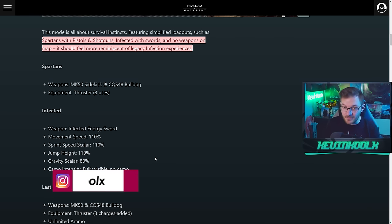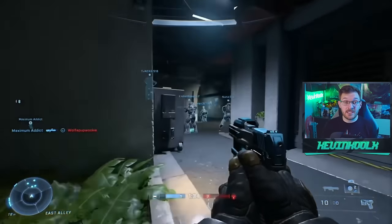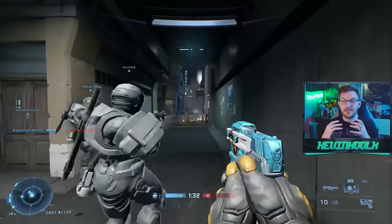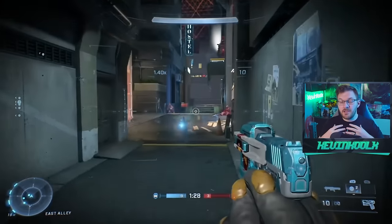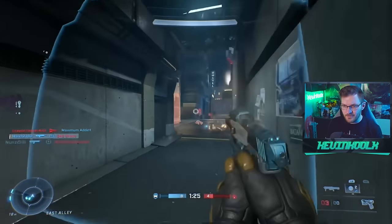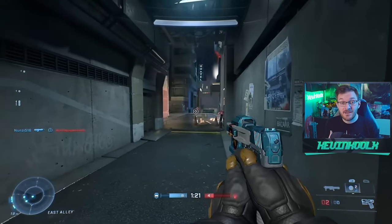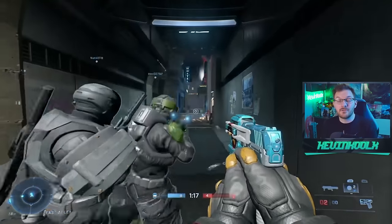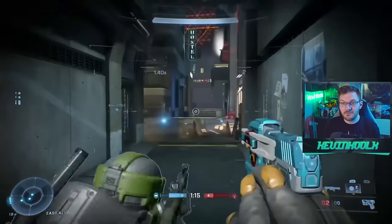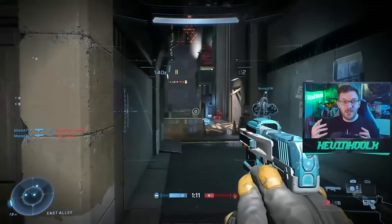One of the key gameplay mechanics of Infection previously in Halo Infinite was the Last Spartan Standing section, where you become extra powerful — you have a shotgun with unlimited ammo and an overshield, so you can take a few hits. The fun thing is you try to see how long you can survive as the Last Spartan Standing when you're crazy overpowered with all these zombies flying at you.